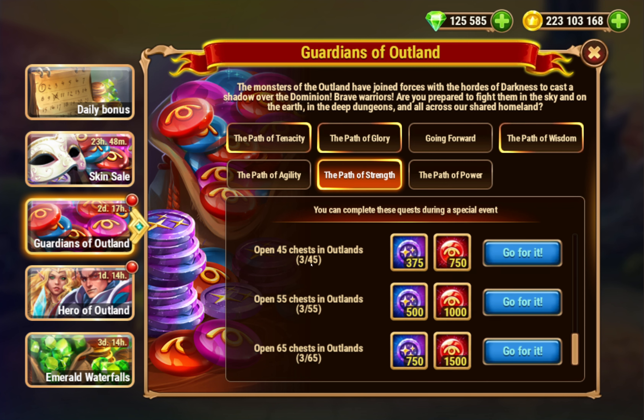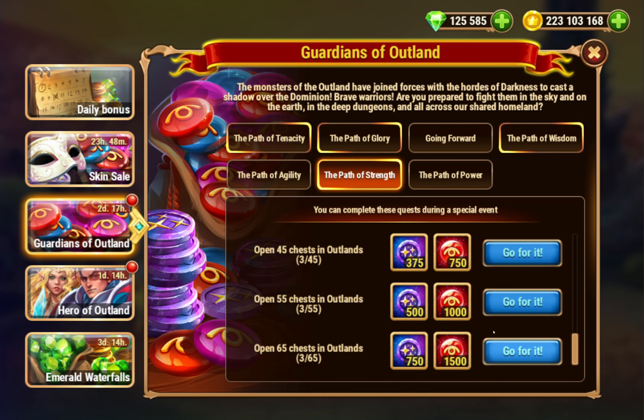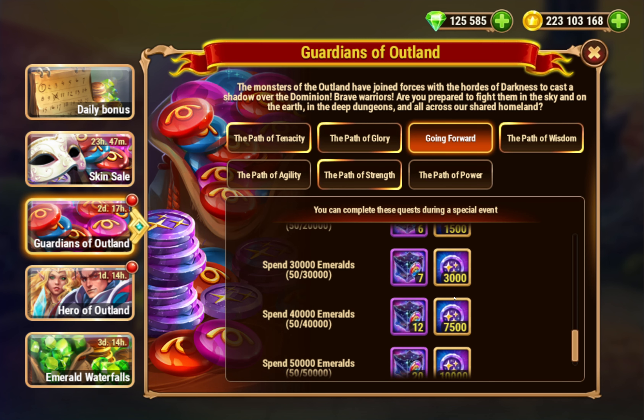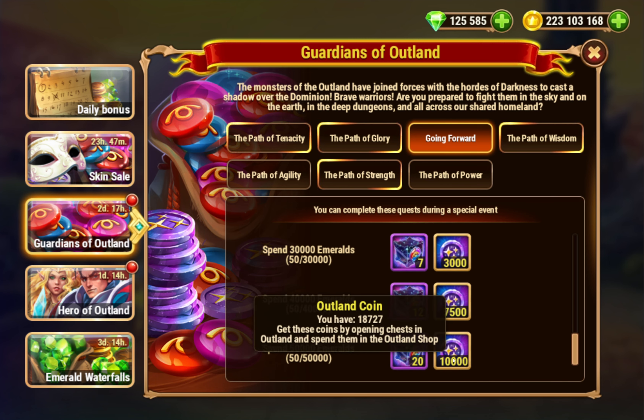Most people can get these just by doing their dailies. If you do all your dailies and then do the extras, you'd only have to open two or five hundreds depending on your time, so you might be able to open a couple of extra on the cheap ones. So these are not too bad — you can do this without spending a whole lot of emeralds going forward.